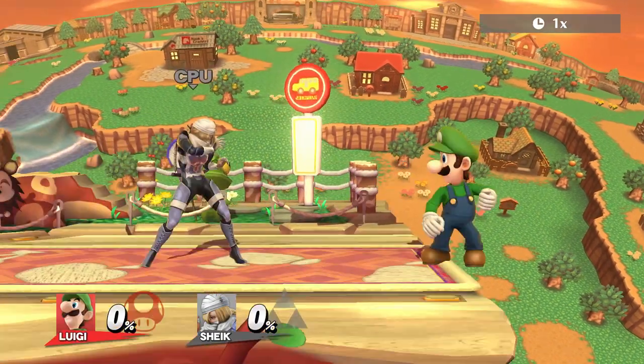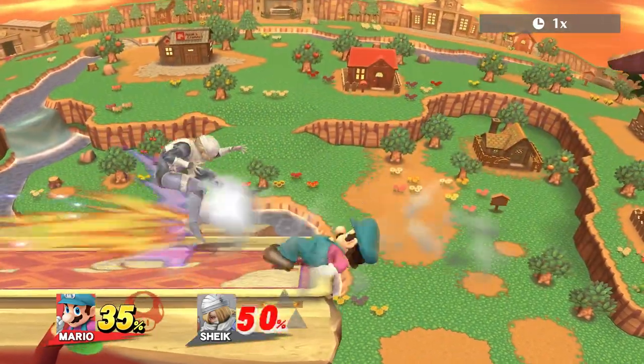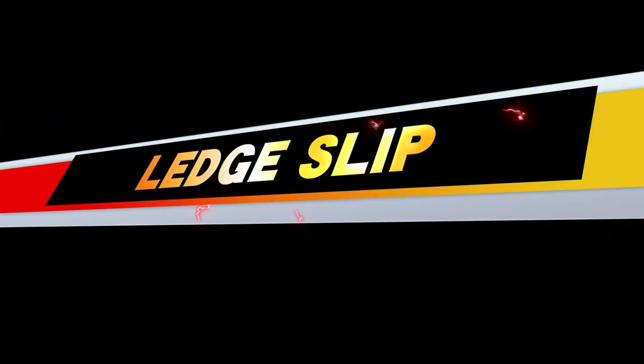You may not believe it but a new tech has been found in Smash 4, showcased by Zirconium on Twitter, that only works with a few characters. I'm C5 from the Beefy Smash Dudes and this is the ledge slip aerial cancel, or just short ledge slip.